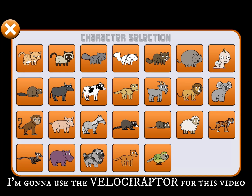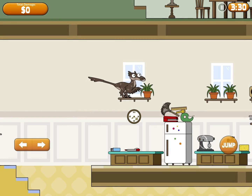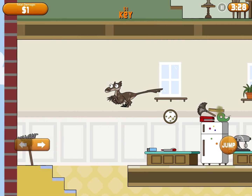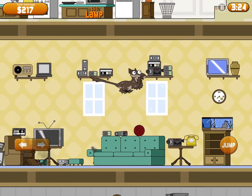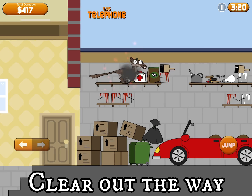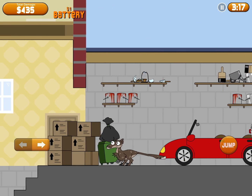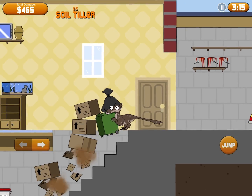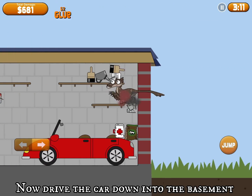I'm gonna use the Velociraptor for this video. Go to the storage room. If you don't know where it is, just go where I go. Clear out the way. Now drive the car down into the basement.